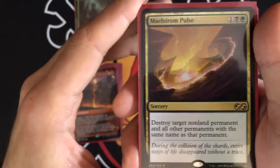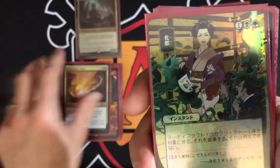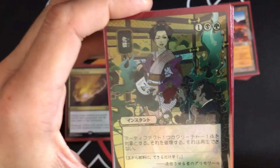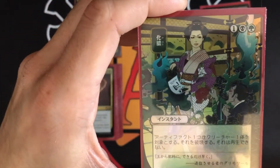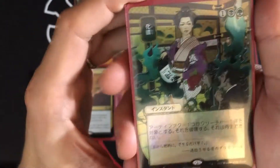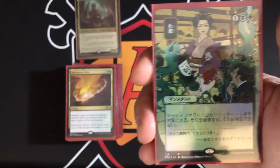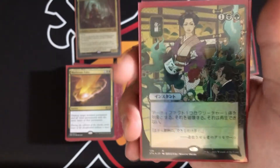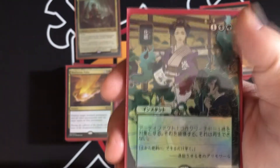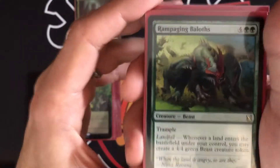Putrefy is a three-mana instant that destroys target creature and it can't be regenerated. I actually swapped a card out just to add Putrefy because I really like the artwork on this Japanese version — I forced myself to put it in the deck just for the art.